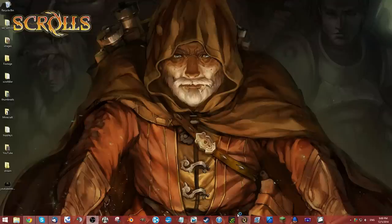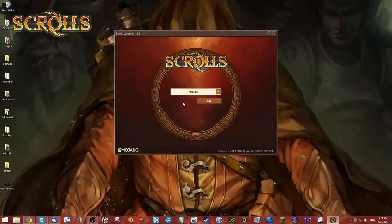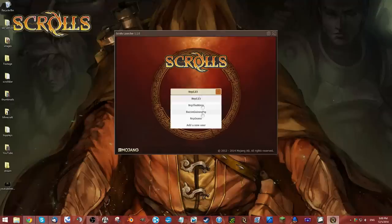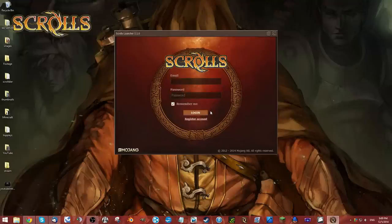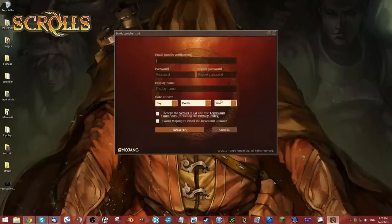Make sure you have the new Scrolls launcher downloaded — you can find it right on Scrolls.com. Open it up, and if you need to add a new account, go to 'Add a new user.' You don't have the account yet, so click 'Register account' and you can register right in here. You'd enter what you want the name to be — that's where I wrote NerpDemo — and up here is the email. This creates a new Mojang account.